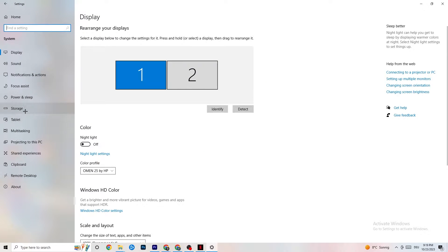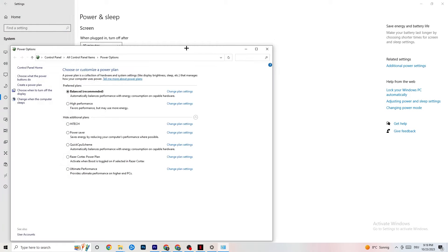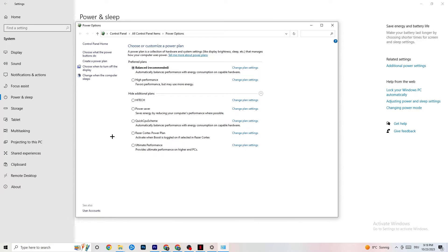Go back, then hit Power and Sleep — that's the fifth option. Click on Additional Power Settings on the right side. You'll see plans like High Performance, Power Saver, and Balanced. I can't tell you which is best — you need to check it for yourself. Click into High Performance or Balanced, test your game, and see which works better with your PC.